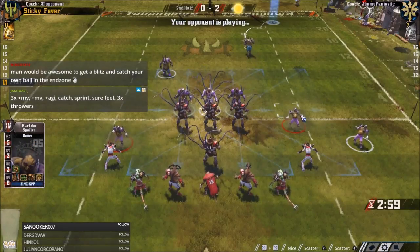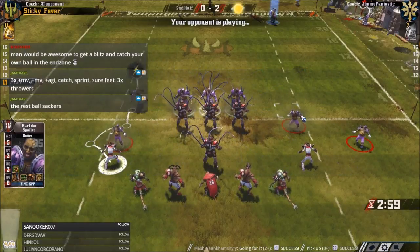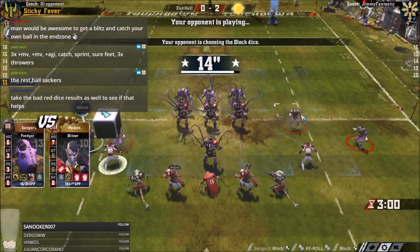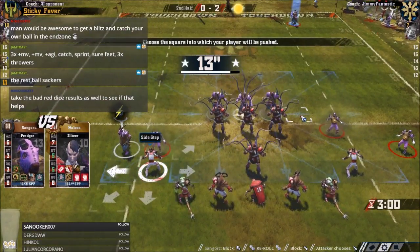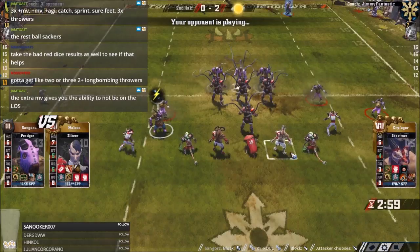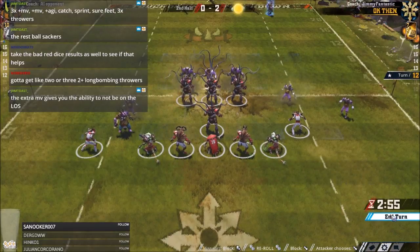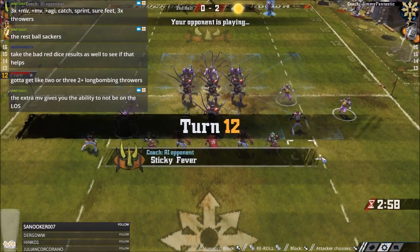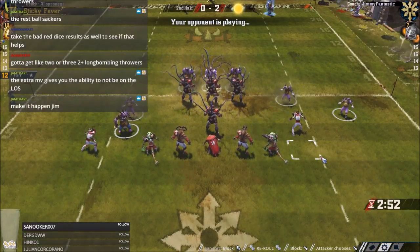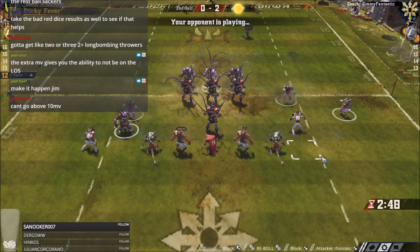Maybe wood elves. Then you could have super war dancers and four one-turners - four one-turning catchers and two super war dancers. That's probably the team you'd go with, because wood elf catchers are just better than gutter runners. We can't go above ten moves.